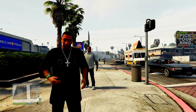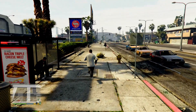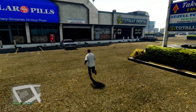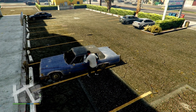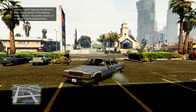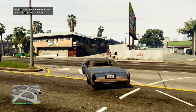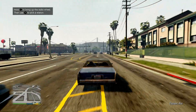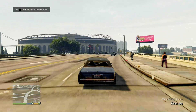Look at this NPC — CD Projekt Red should call these guys and ask how to do decent-looking NPCs. Let's see how this car drives. Yeah, that's the car I definitely want — look at this thing. Oh man, it's not very fast at all, but look at the detail through the window, this game is so clean.